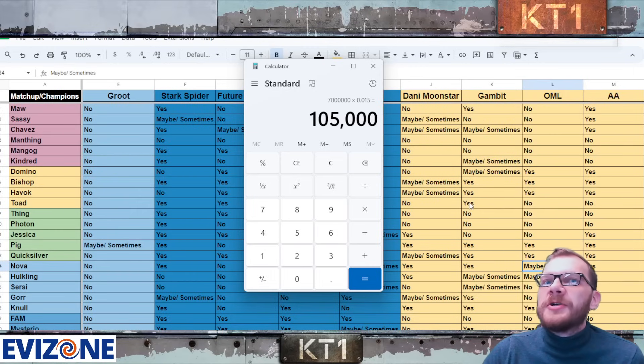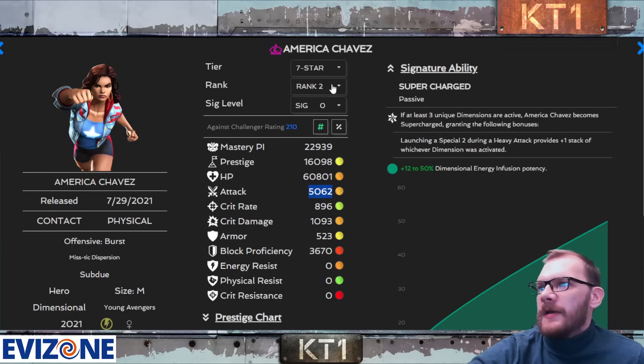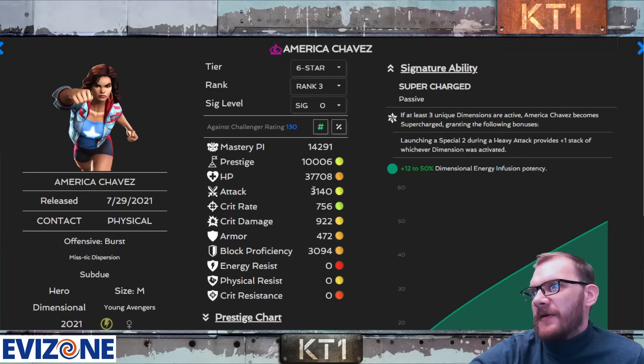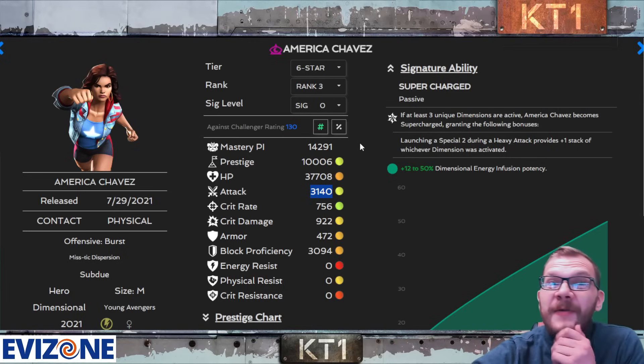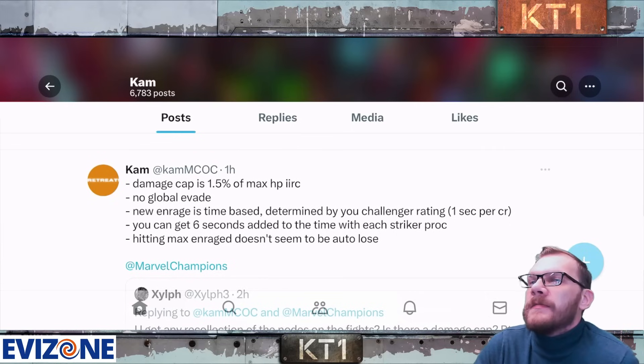If you compare strength stats — a seven-star rank two champion versus a six-star rank four, which was pretty much the highest we had before — the difference in attack values is only around 30–40%, while the damage cap increase is only about 15–20%. This damage cap will unfortunately be even more limiting and punishing than the Abyss one, which really sucks.